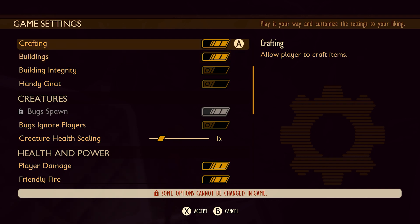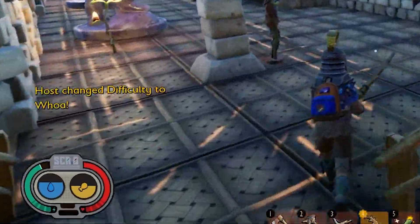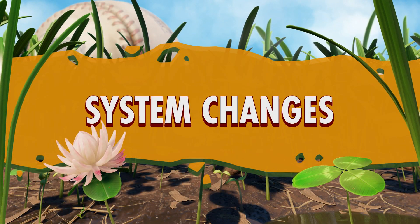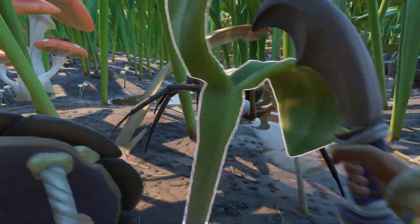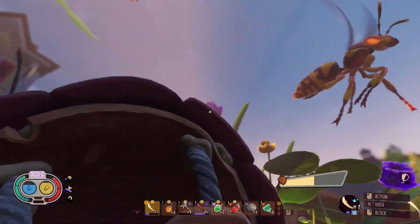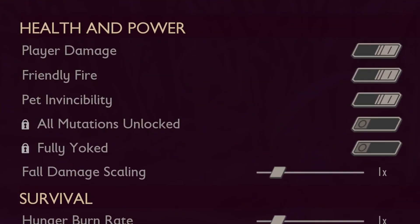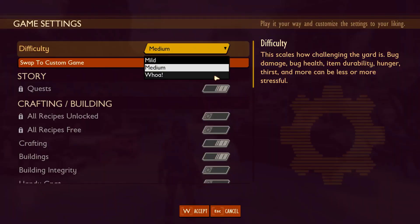Now you can decide whether or not players can build and relocate buildings. Control access to the crafting menus to fine-tune your game's difficulty or focus. Plus, all players will be notified any time the host changes a custom game option during gameplay. We're implementing some key adjustments to Grounded's difficulty modes. In medium mode, enemy damage is reduced by 10% for a more forgiving experience. Pets Invincible will now be enabled by default, giving your companions an extra layer of protection.